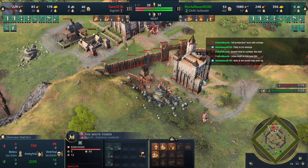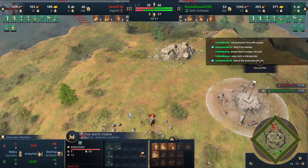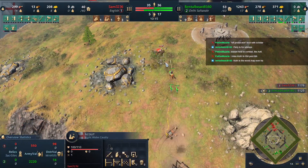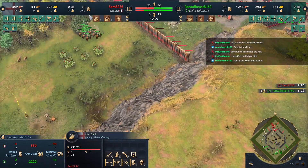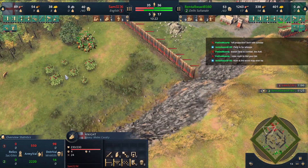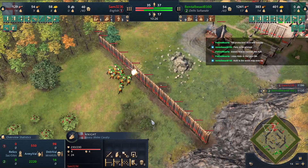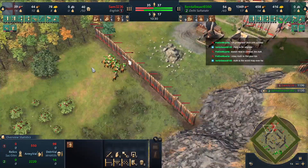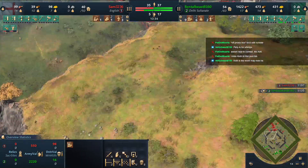Sam is producing knights from his white tower — well, a single knight. I think the knight wins this fight on its own, but it's still not a fight you want to take because the rest of the army comes in and Rental Beast wins for sure. Time to get the spears to the other side — this is so much army for Rental Beast.